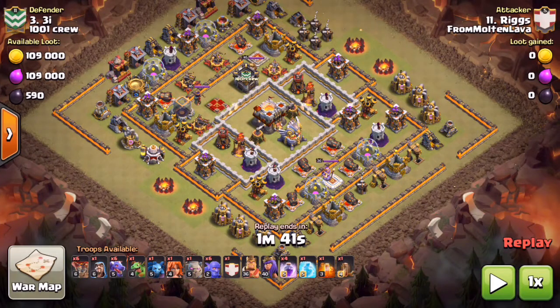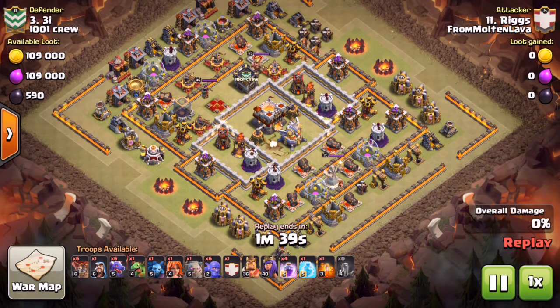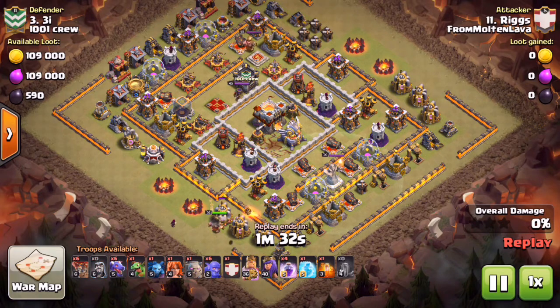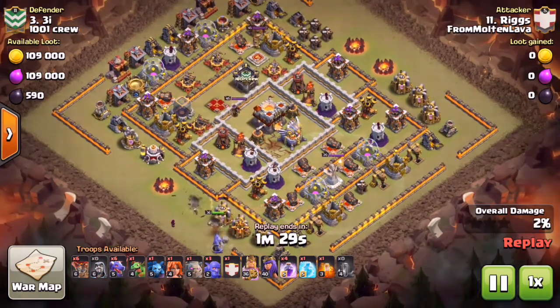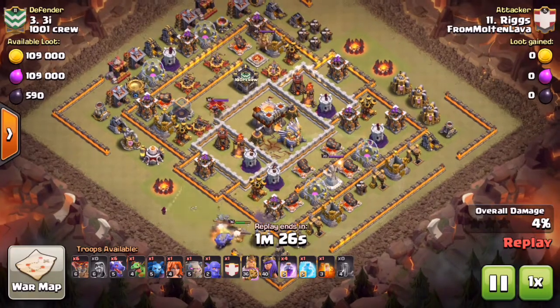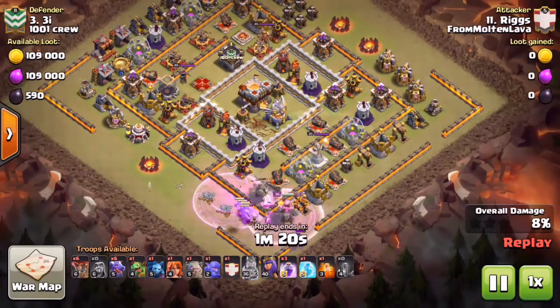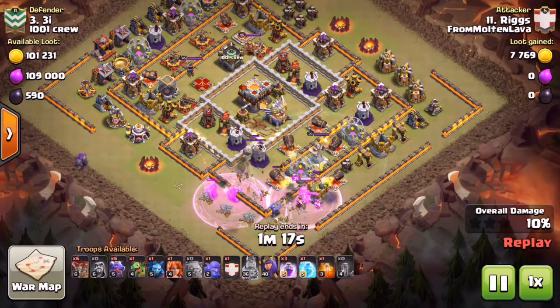I have to give this attack a try myself since I love it so much. Looking at this base, those two Air Defenses on the back end are well out of range of the Town Hall, and the two Air Defenses on the bottom left are within reach of a kill squad. I'm dropping a Quake on the Town Hall to soften it up, starting off with the King down at 6 o'clock followed by my camp Bowlers - I went with camp Bowlers instead of CC Bowlers because there weren't a whole lot of defenses down there. I get the Air Defense down no problem.